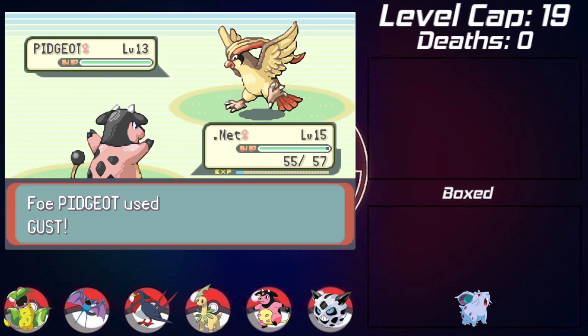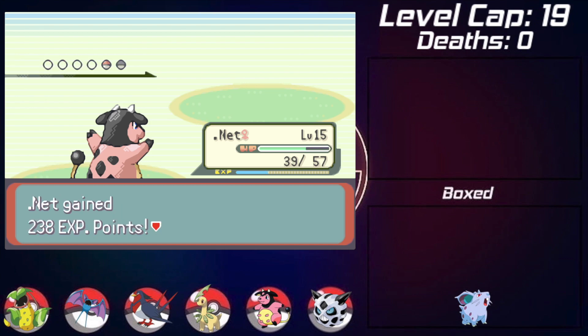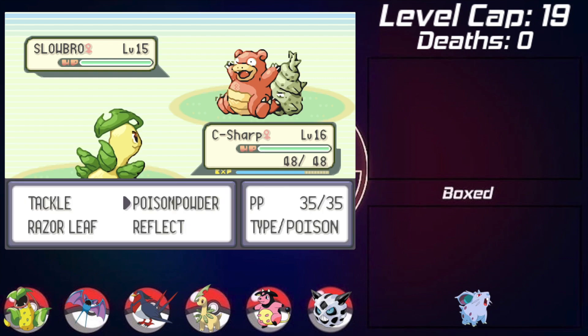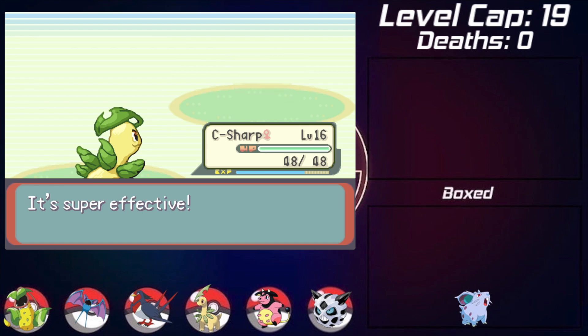Battling May before heading out of Rustboro City, she surprises me with a Pidgeon, and Miltank takes it out with a few Stomps. She sends in Slowbro next, so I swap to Bayleef. It goes for Yawn so I go for Poison since I'll be asleep soon to at least get that passive damage off. It goes for another Yawn while I'm already asleep, then just uses Growl. I haven't seen a real damaging move, so I think I'm in the clear. I finally wake up and Razor Leaf takes it out in one shot, winning the battle against May.